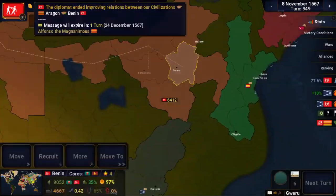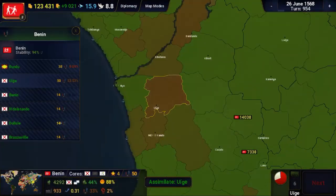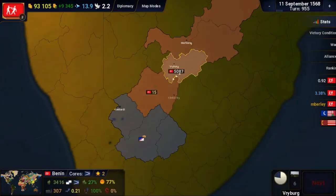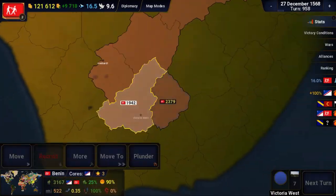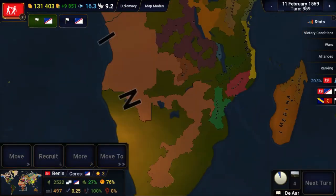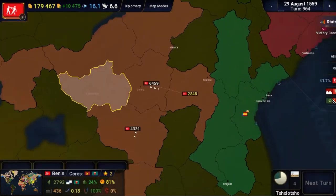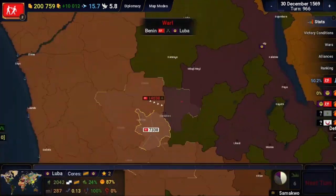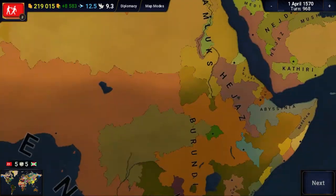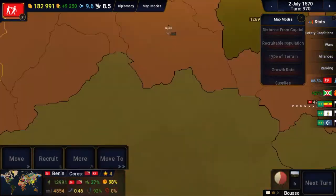I then decided that Luba had to go, but found out they were allied with Burundi, the most powerful country in the central continent. I disregarded that and invaded anyway. I went after the south of Luba first. The Burundis then declared war on me, so I invaded in the north through the one province we had bordering. After knocking out the capital of Luba and the rest of its provinces, I focused more on Burundi. The casualties in the north were a lot higher than expected, so I recruited more troops.